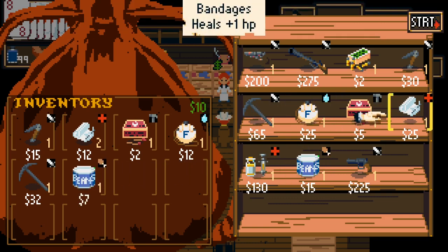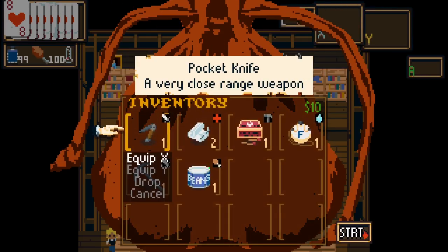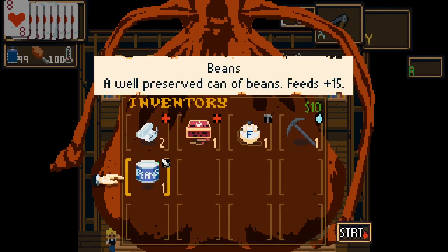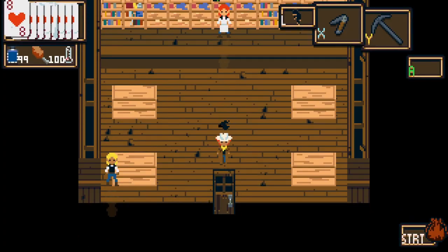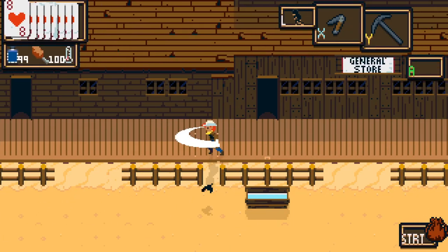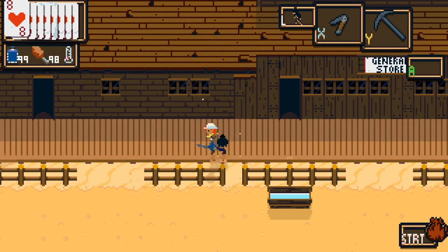Bandages do seem to be quite important in this. I'm playing the doctor character, which gets a bonus for healing, which is handy. I need to equip everything before we continue, so I'm going to put that on my X button. The pick goes on my Y button. The pick can get ore and it can also be used as an attack. So pocket knife and pick.